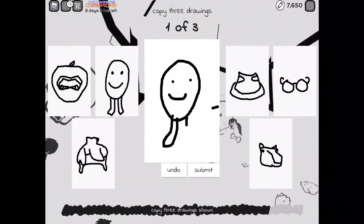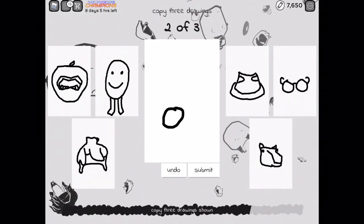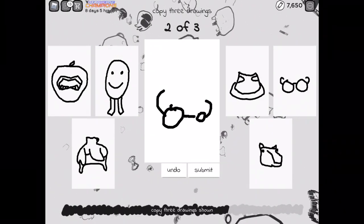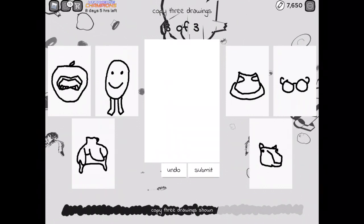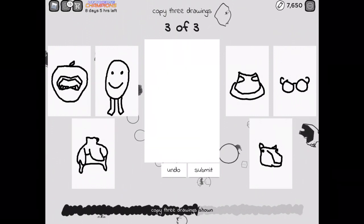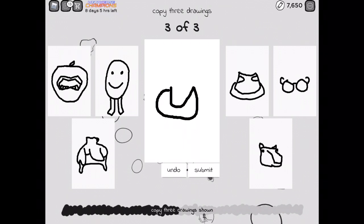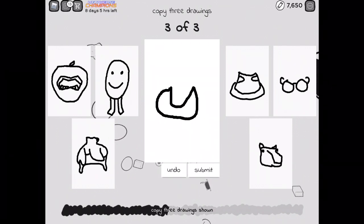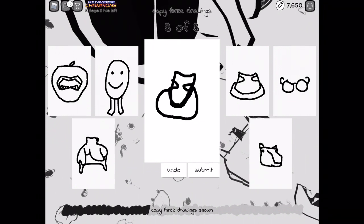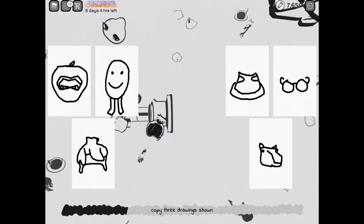I'll just draw the eggie. Let's make it kind of bad so we know that it's that one. Now the glasses — a little bit like this and a small screen. Remember it's the big one. Okay, we submit. And now the last one is going to be the top hat. I don't think this is how it looks, but whatever. I know I'm not a good artist, but at least it kind of looks like a top hat.